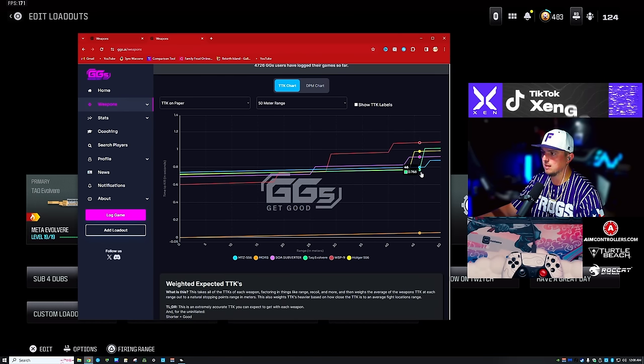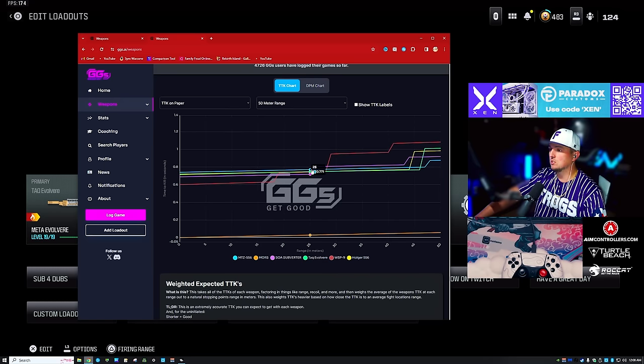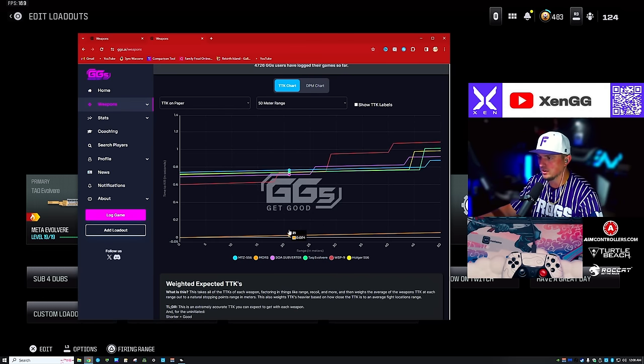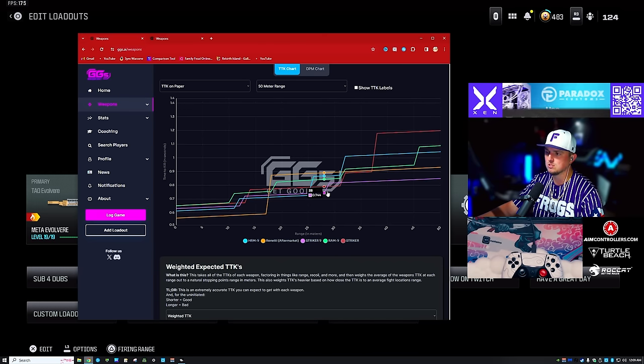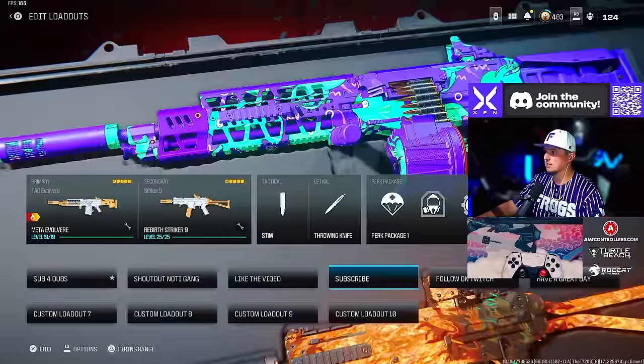The Tack Evolver in green on the chart is the best TTK past 45 meters before it drops off. It sits smack dab in the middle of the meta — 0.676 right at 45 meters, very solid TTK with very controllable recoil. The Striker 9 is probably number three overall for TTK right at 12 meters, then has a slight drop-off but stays fairly consistent up to almost 30 meters, so it can be used as sniper support.